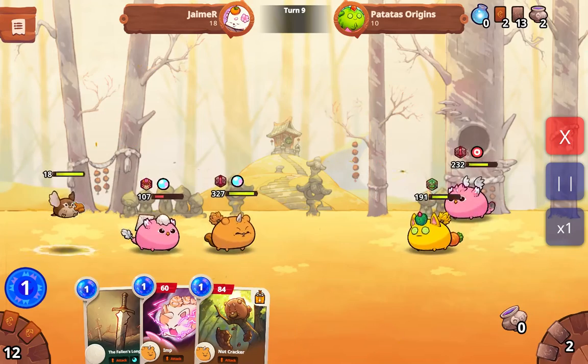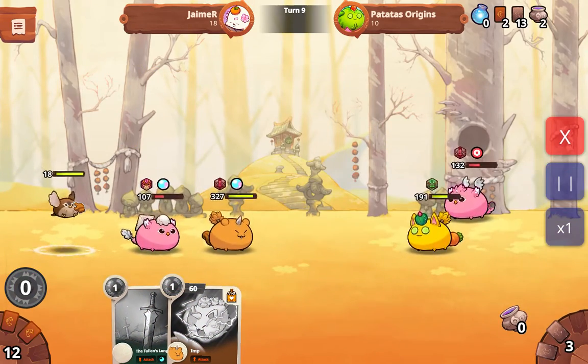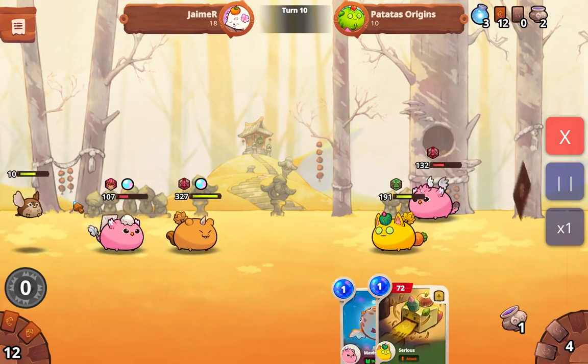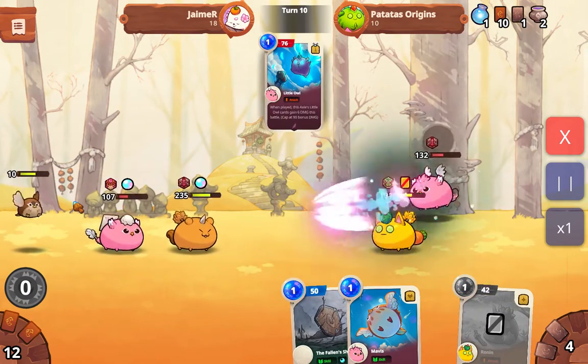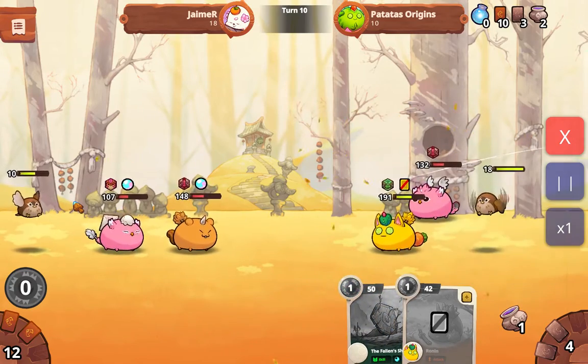He charged up his little owl after taking a summon and then a nutcracker — oh god, that nutcracker is killing me. At this point I thought I'd probably use just one only. So we did that, charged up the little owl, and brought out my own summon.